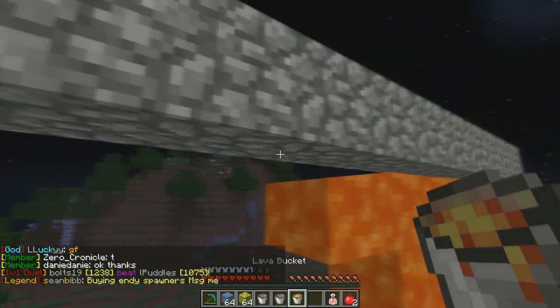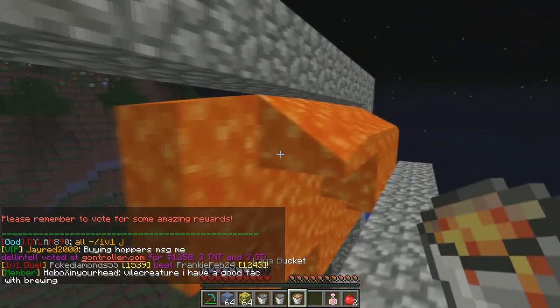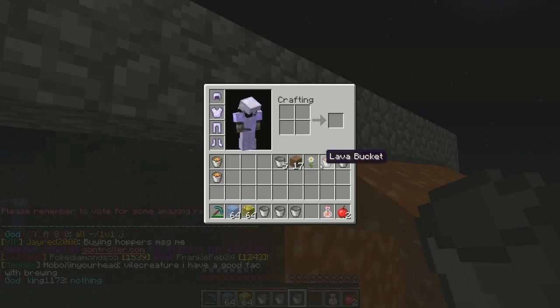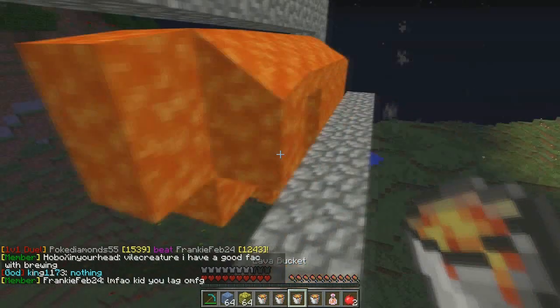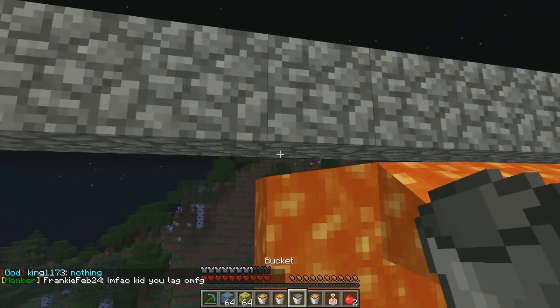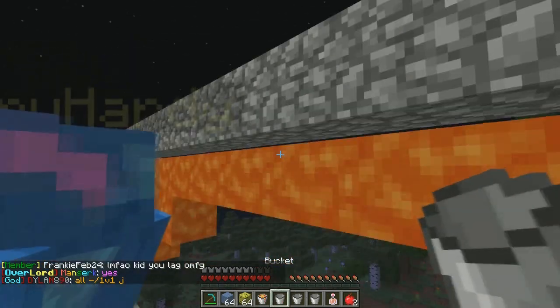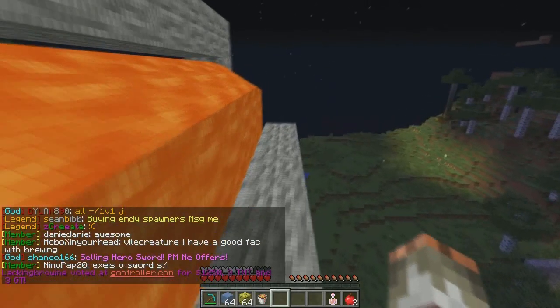We're just placing lava — I almost placed that in the wrong place. I need to place it on each block because there have to be source blocks. I think that should be good right there — easy peasy. Basically now we're just waiting.